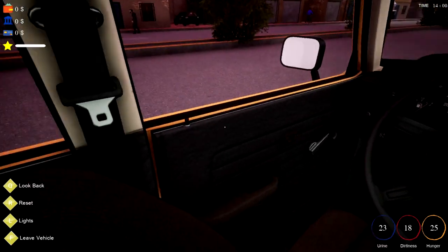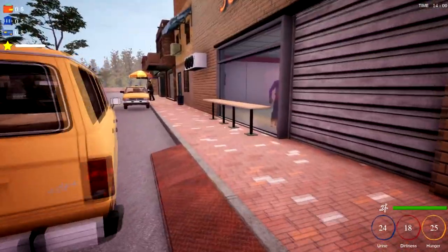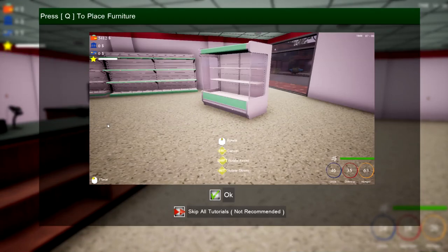To be fair it's a good job I bought loads of stuff because - well, that's not good, it's like clipping out of the edge. It looks empty but there's someone in there. Press Q to place furniture.